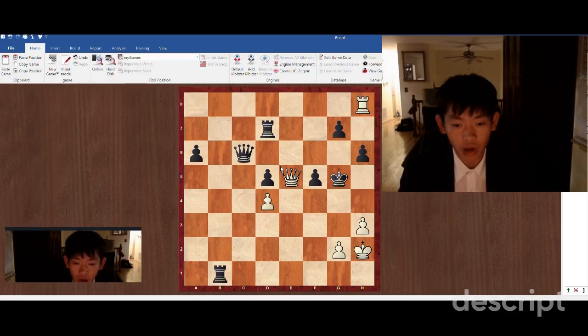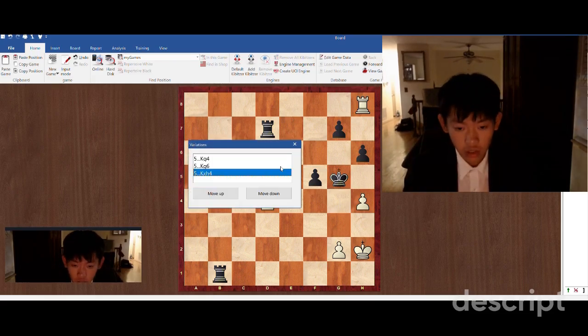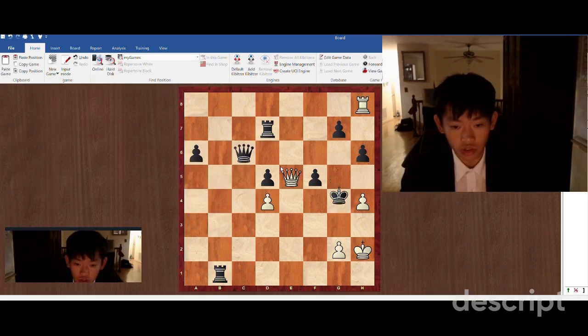And now this move is harder to find. h4 check — it's not that hard, but compared to the rest of the moves that we've been making, this one's relatively hard to find. So if the king goes to g4, for example, since this looks to be the hardest to refute.